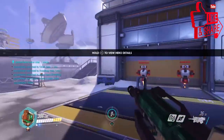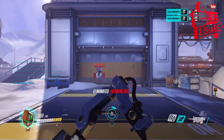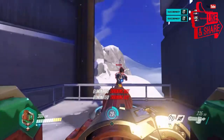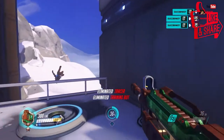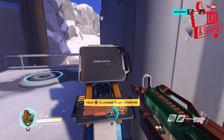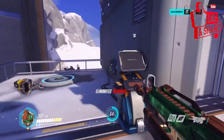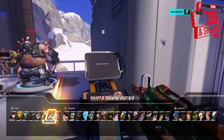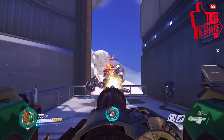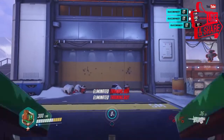Up next is Bastion. He's a really annoying DPS to go against, especially for tanks. He fires his machine gun, and his L1 ability lets him plant himself in the ground — he can't move but does significant damage. He can shred tanks from decent range very quickly with headshots and body shots. If you're playing Bastion you should definitely have gold damage.